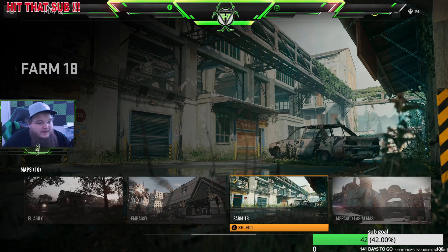Farm 18 — this is my favorite map so far. You have a building on the right side and from that building you have good lanes to shoot down. The left side has like a sandbag area — kind of like a shooting range with shooting bags. It's got that shooting range vibe on the left side.